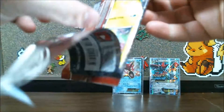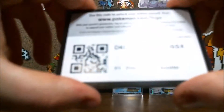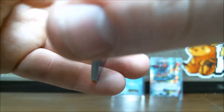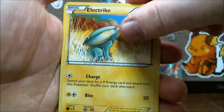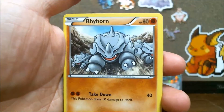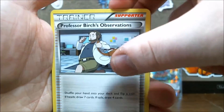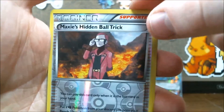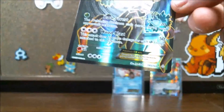Now I will continue opening up the Primal Clash, which I prematurely opened — I can apologize for that, I'm just a little excited. Primal Clash is here with a code. We're gonna start with a Chinchou, an Electrike, a Tentacool, a Rhyhorn, a Tynamo, a Professor Birch's Observations — which is something I actually do need — a Dewgong, a Teammate, a Reverse Maxie's Hidden Ball Trick, which is a really neat trainer. And our rare in the pack is... a Full Art Trevenant EX!